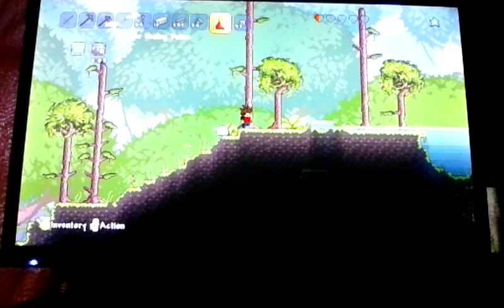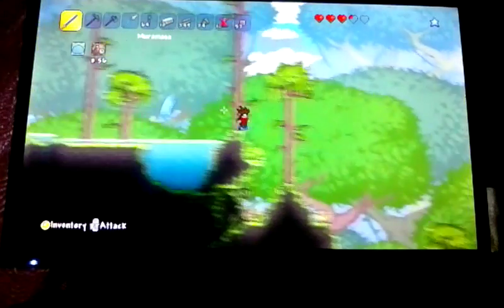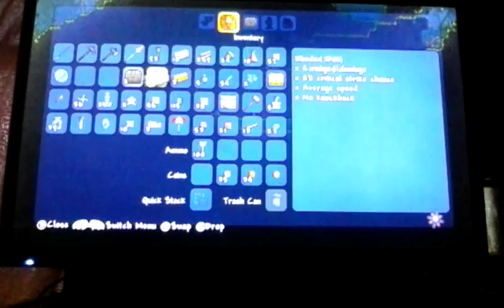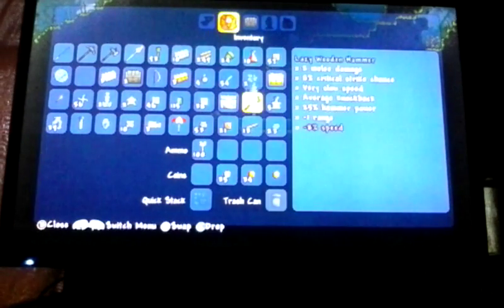Let's go now. We might find ourselves another chest. We almost died there. We're not going to go there because we're at half a heart, so we're going to grab our healing potions and drink it real fast. Three, two, one — there, finally. Let's take whatever we need. We need three iron bars. What the heck, we got a golden coin! We got recall potions — takes us home.